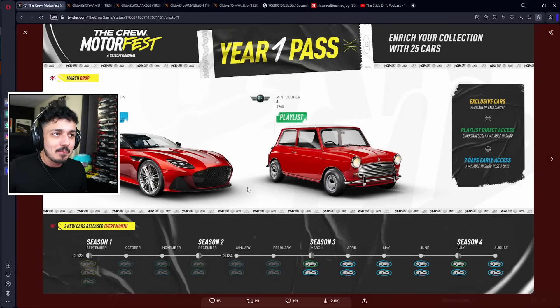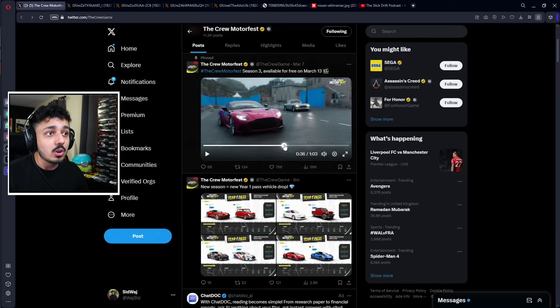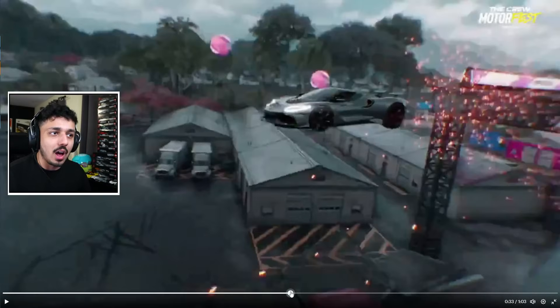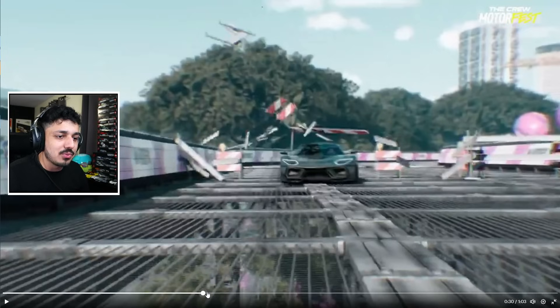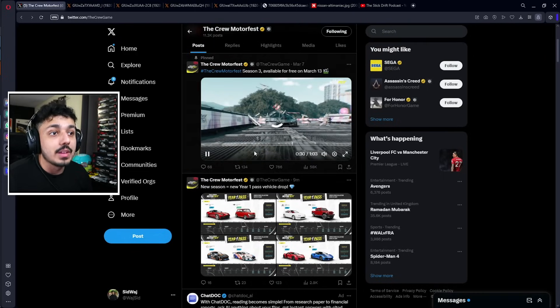They must be really confident about what's coming in this update to show all Year One Pass cars at once. In August we get the first month of what will be the first year anniversary update of The Crew Motorfest. The trailer also showed off what appears to be a custom creation — a car no one has found as a real vehicle — which looks similar to the Tempesta, the orange car from The Crew 2.